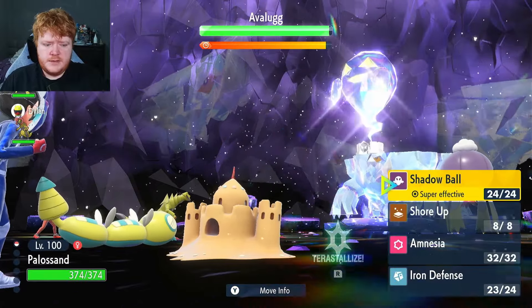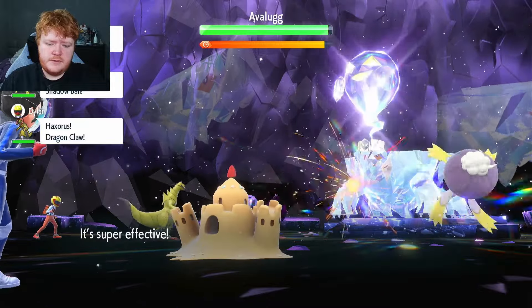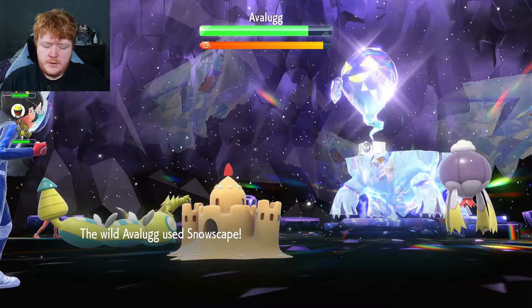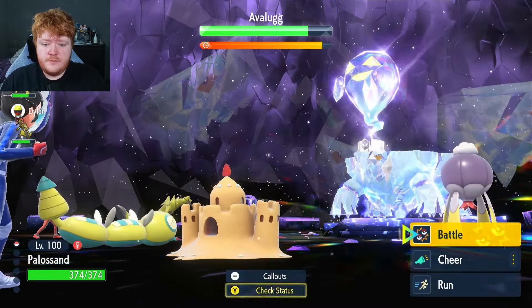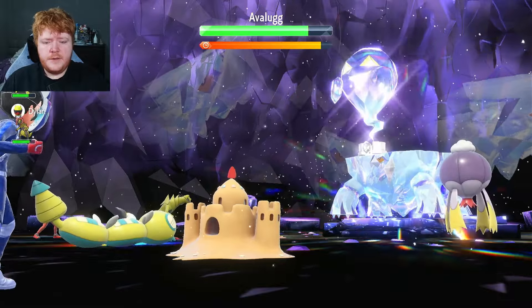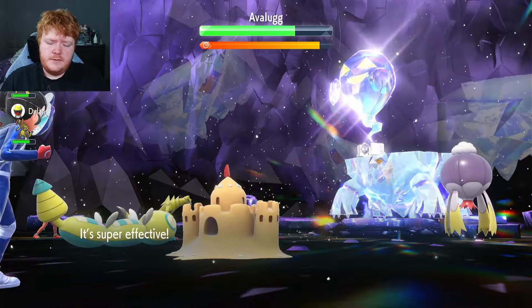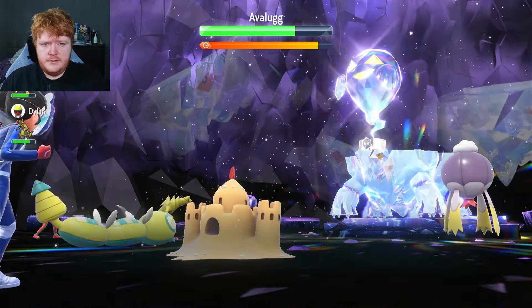Now we're just going to start using Shadow Ball. Hopefully we get some special defense drops during this raid. Driftlim is also using Shadow Ball, so we have two chances per turn. Driftlim got one, we didn't — but as long as we get one every couple of turns we should be okay. There's another Shadow Ball — we don't get the drop this time either, but that's fine.